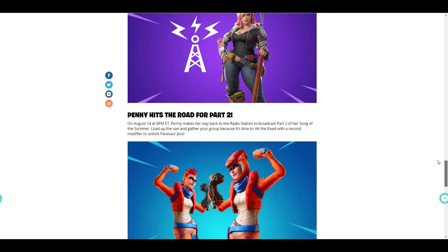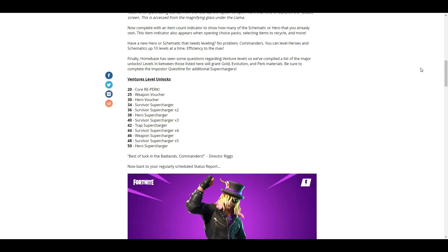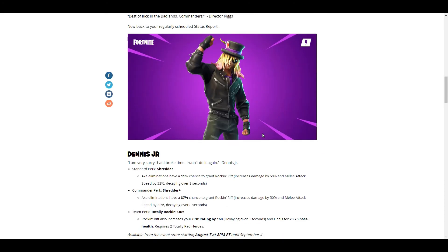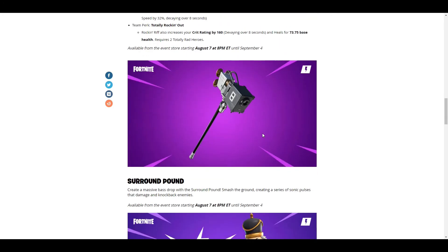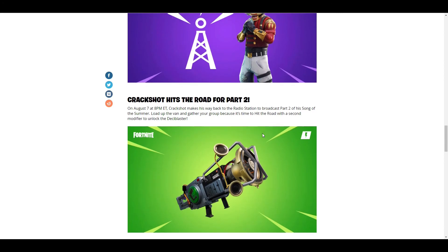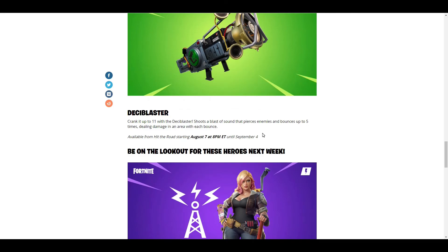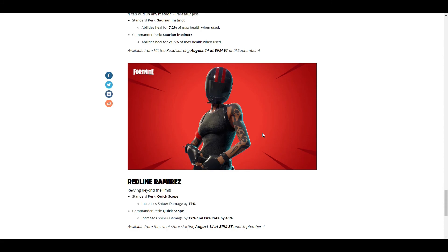That is the entire Home Base Status Report. Over the next two weeks we have a lot to look forward to. Quick rundown: I'll leave a link for the spreadsheet in the description. Dennis Jr. hits the store this Friday August 7th along with the Surround Pound — make sure to pick those up. August 7th, hit the road for the Desi Blaster, which is a really good weapon. Next week we get Parasaurus Jess and then Redline Ramirez from the event store.